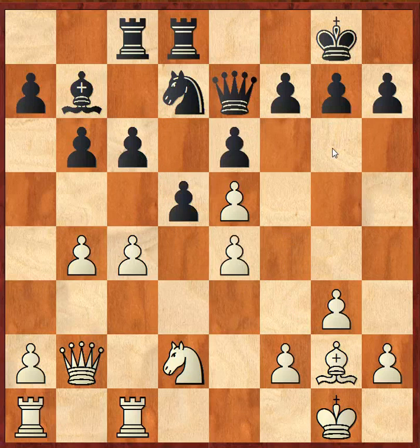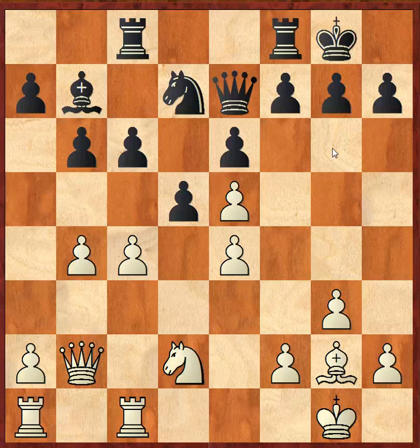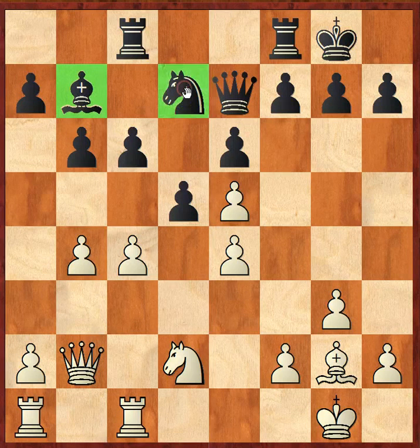So what black did here was very, very good. After white plays e4, can you guess black's next move? Go ahead and pause the video and take some time to think about this position. You have a very bad bishop and a very bad knight, so how can you make those pieces much better?